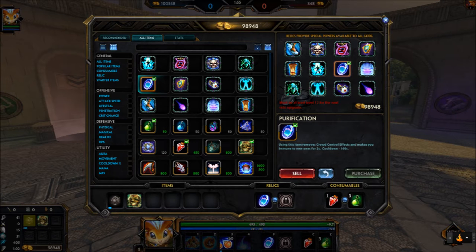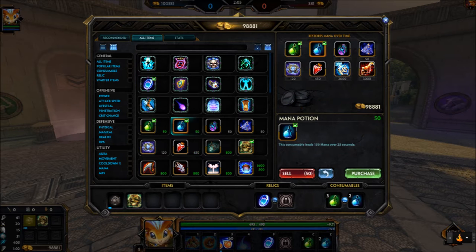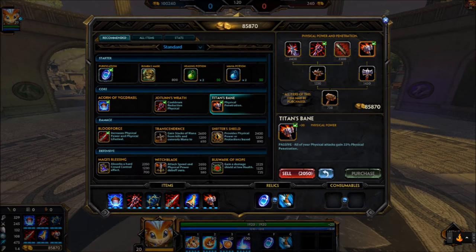The most common starting item build for Rat is to go Booma's Mask, a Potion of Physical Might, 3 health pots, and 2 mana pots. The build you want to work towards is Acorn of Yggdrasil, Jotun's Wrath, Golden Bow, Bloodforge, Mantle of Discord, and Titan's Bane.